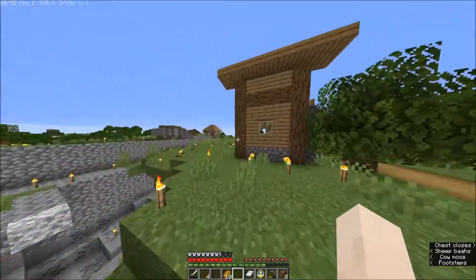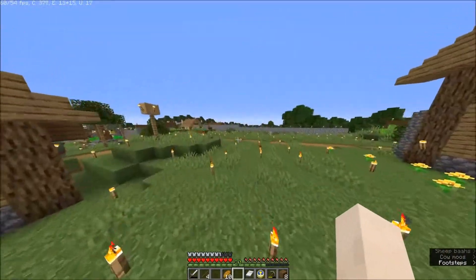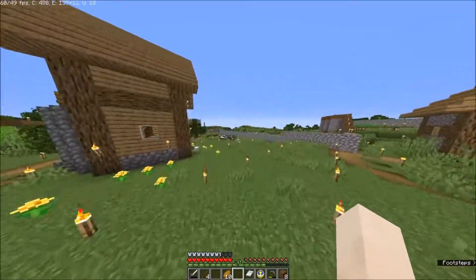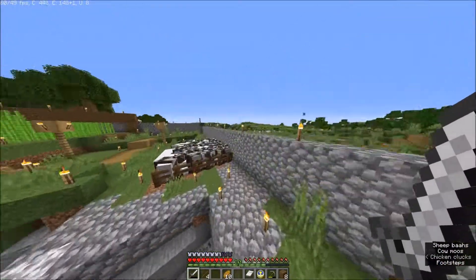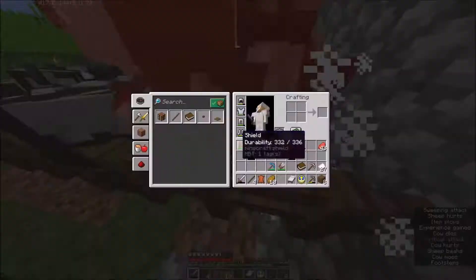For the lectern we need leather, and for that we need wheat, but it doesn't seem like anything has grown. So I am just gonna kill three cows because you need one bookshelf for the lectern.